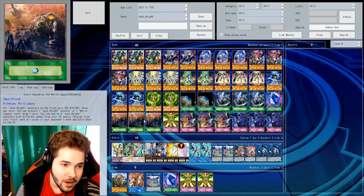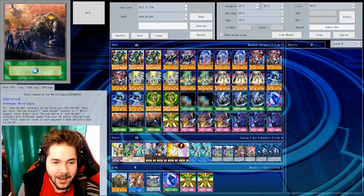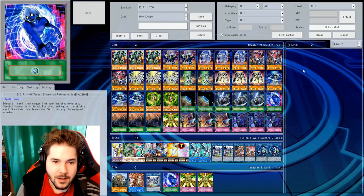We got some Terraforming to go into Scars Caused by the World Legacy, because it increases Jackknights' attack and defense. You can also banish eight monsters — so if you get this card late game, you just ruin your opponent's day. But it has to be with different names, so you need every single Jackknight in your main deck and also the extra deck.